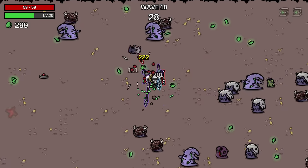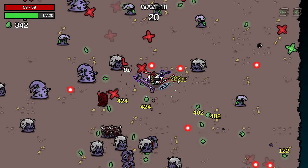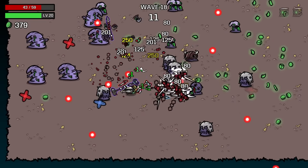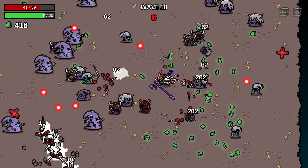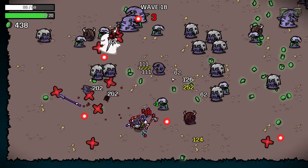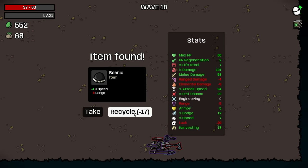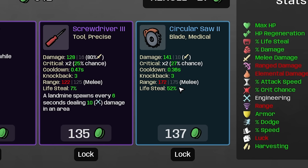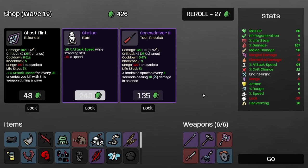Those guys are just going to really struggle to get anywhere near me. Just keep stabbing away. The red dots are starting up again, but I am more aware of them now. This will be fine — I just need to remember to get in the middle of things. This is where I thrive because I have lifesteal and I need to actually kill things, so I need to be right in the busyness of it all. We didn't exactly kill everything but we got 522. HP regeneration is probably actually smart. There's also a circular saw — I don't know if I want the ghost flint anymore because it has pretty limited range.